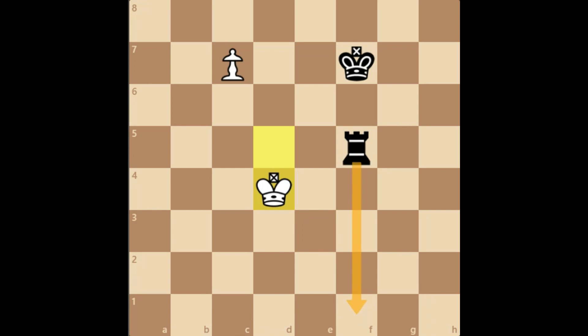For that, white has to bring the king all the way down, and here instead of going to d3 they can go to c2, because the threat of rook f1 is no longer present at that moment. As a result, black gives another check. Now the king goes back up despite all the checks and goes to the desired position of b7, and eventually white is able to promote the pawn to a queen — it's going to be a queen versus rook ending.